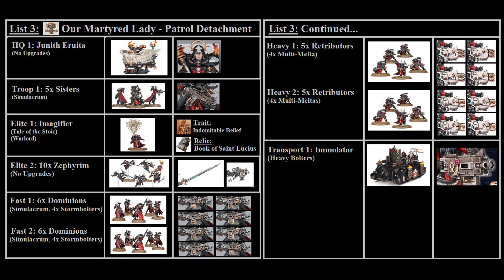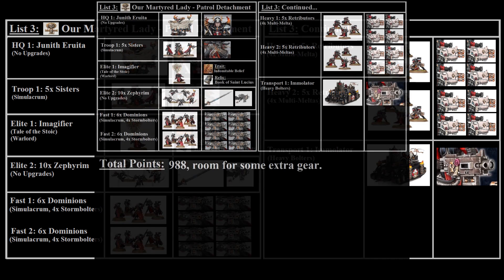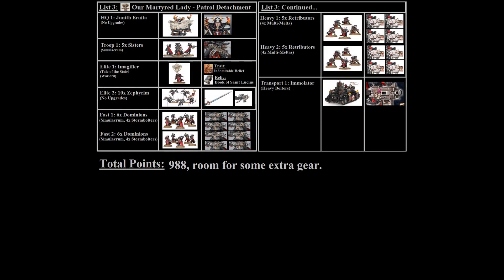In total this list ends up at 988 points, leaving room for some extra wargear such as combi-flamers on the Retributor squads, special weapons on the basic sisters, or special wargear on a Dominion superior.